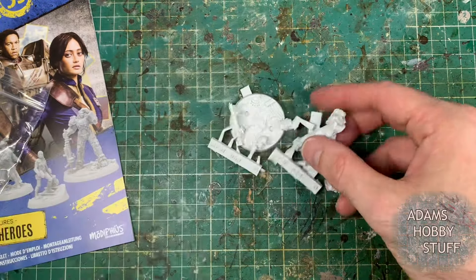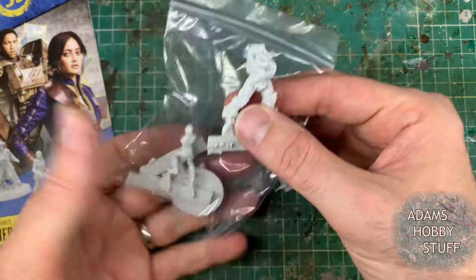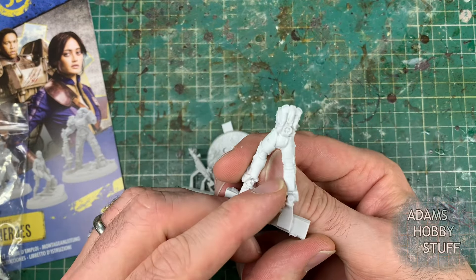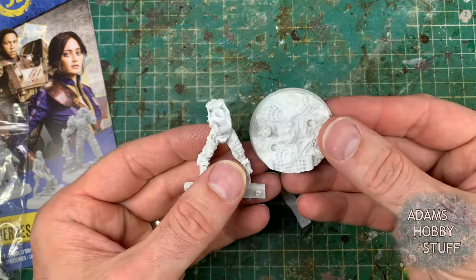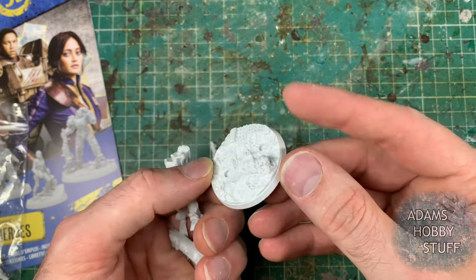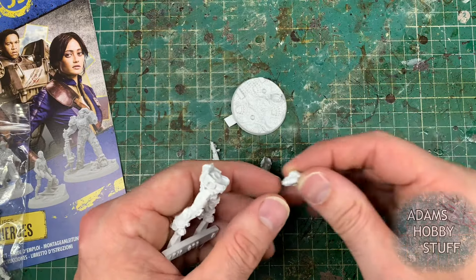When you unpack them, this is how they come — on some little frames. The frames are relatively decent. The first thing that struck me is the size difference between the models. When you play certain game systems — naming no names, 40K — you're so used to marines in power armor being roughly the same size as a normal human, only a little bit bigger, when you couldn't physically fit in that power armor. The size difference here is great, and the bases are fantastic.